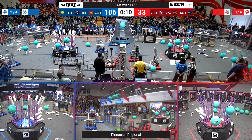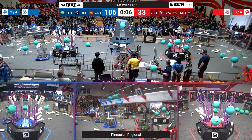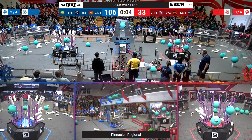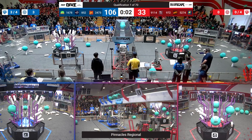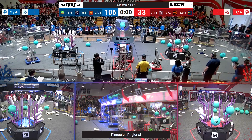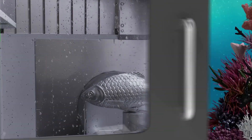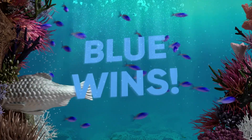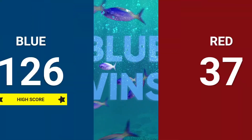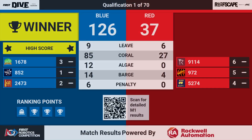As we get to 15 seconds left, let's see what happens with the climbs. All robots seem to have arranged their cages in the deep cage configuration. If these robots can climb — three, two, one. As time expires, we appear to have one robot off. Blue Alliance takes the win, Blue 126 to 37, setting a very respectable high score to start the day.